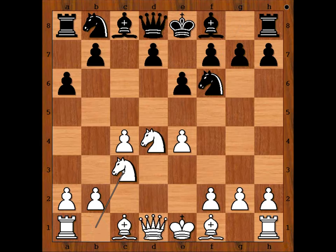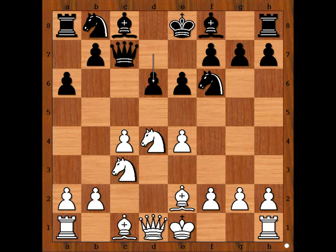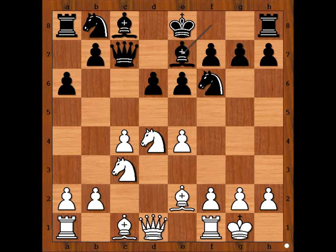Nf6, attacking the pawn on e4, defending Qc2, Be2, and Taras played d6. Bb4 has been played quite often, but it may not be better than the move played in the game. With d6 on the board, white to move, Karel Hromatka castled kingside.